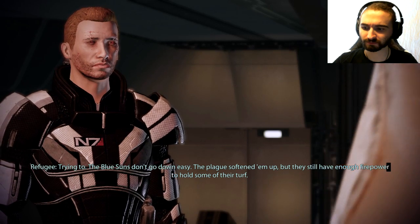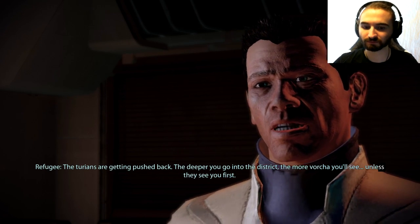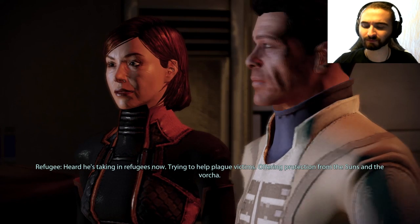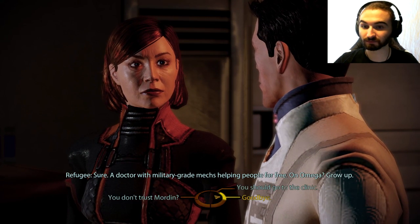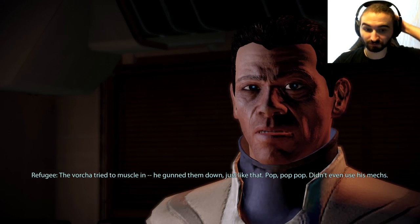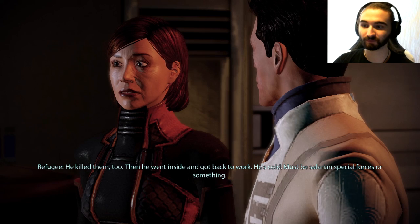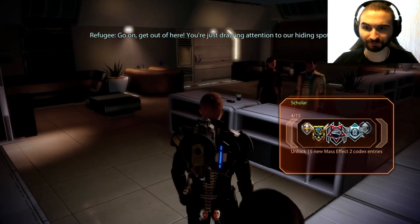The Vorcha moved in right after the district was quarantined — they're immune to diseases so they're not getting sick. Not sure where they came from; never saw many Vorcha around before. Sure seemed like they were ready for this, but nobody thinks the Vorcha are smart enough to create a virus like this. The Blue Suns need someone else to blame, like us. Well, the Vorcha didn't exactly seem like the most intelligent of folks, but can't judge a book by its cover. The Blue Suns don't go down easy — the plague softened them up but they still have enough firepower to hold some of their turf. The deeper you go into the district, the more Vorcha you'll see — unless they see you first.